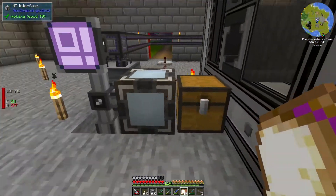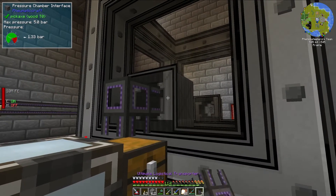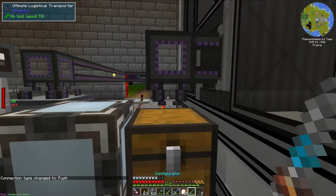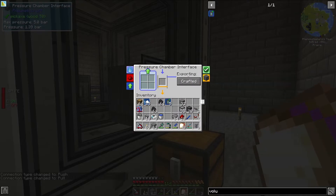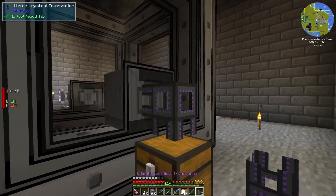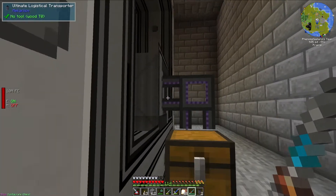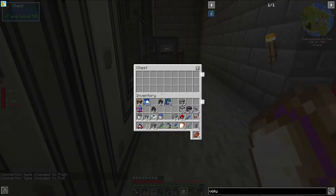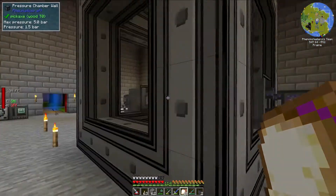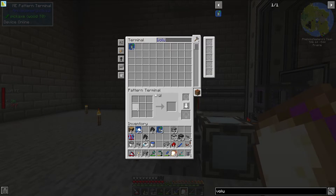We have an ME interface here which allows us to interact with this chest. We're going to set up a pipe that will allow us to export things into the pressure chamber, and we need to set this up to be insert mode. This will only export crafted ingredients, so it won't export just anything. I need it in configure mode, and then we should get items into this chest as the finished product. If I wanted to get these back into the ME system, I'd just have this export back into the ME interface instead of a chest.